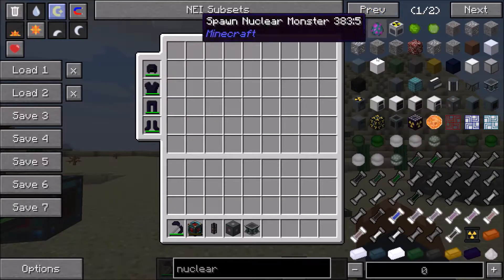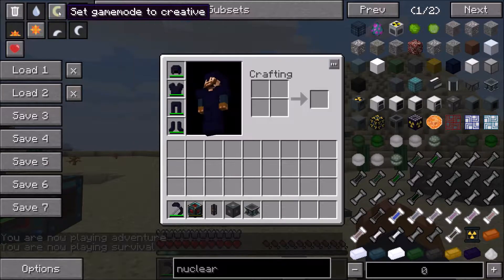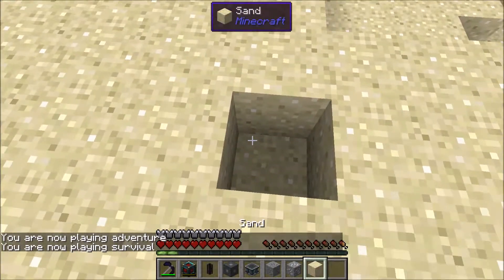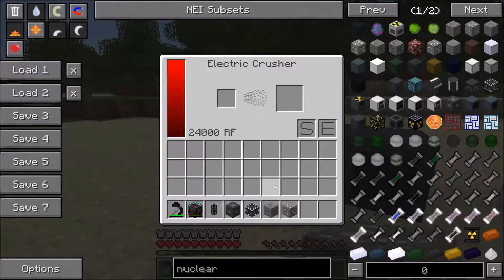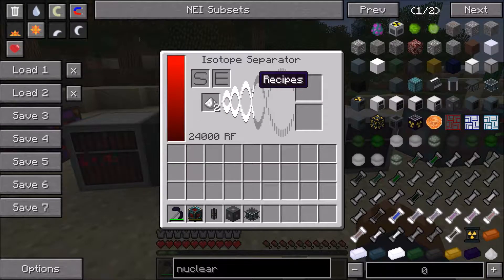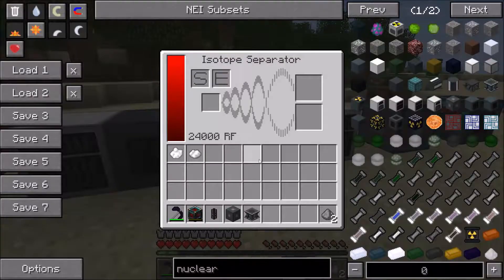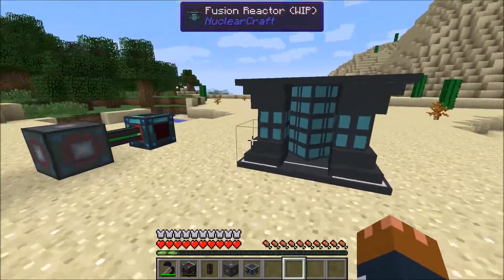One thing that was added — actually a load of things — were these fluid cells. So empty fluid cells, water cells, all these different cells were added. Also added into the game were lithium and boron. You can find lithium ore and boron ore, pretty rarely in the world — about as rare as lapis, maybe a bit more common. They may become rarer in later versions. These can be crushed up like any other ore into dust and into ingots. Then you can put this into the isotope separator: lithium gets turned into lithium-6 and lithium-7, two isotopes of lithium, and boron gets turned into boron-10 and boron-11. These can be used to make fuel cells for the fusion reactor.